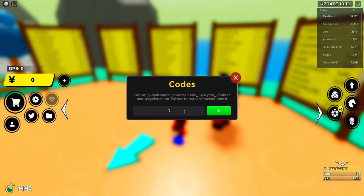The next one is a yen boost — 15 minutes. The code is real_day_red, like that, and this one gives you a 15-minute yen boost. I'm just gonna write it down for you guys since I don't want to use it all. Cyclex_knee — this one also gives you a yen boost of 15 minutes. All of these give you a lot of time.